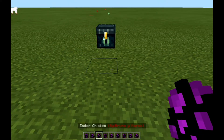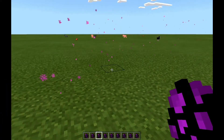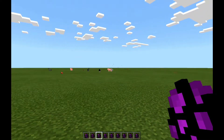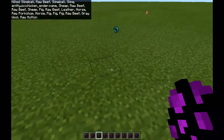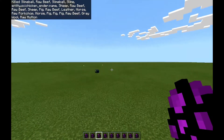Next up is the Ender Chicken. It gives one Ender Pearl. Hopefully we're lucky today. Where's that chicken? I'll turn you into McDonald's or KFC or something. We're lucky, dudes! It gave us one Ender Pearl — that's very lucky.